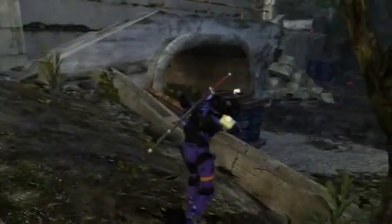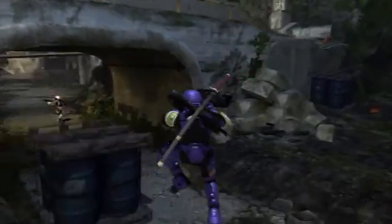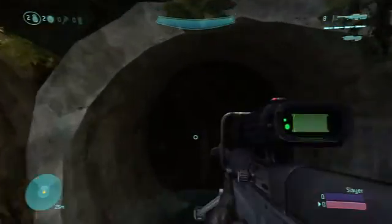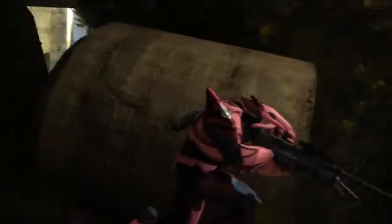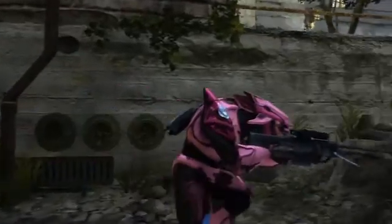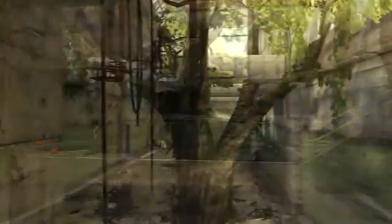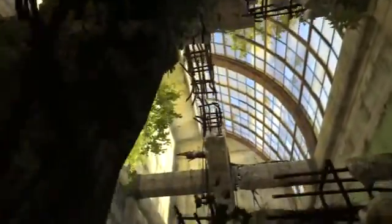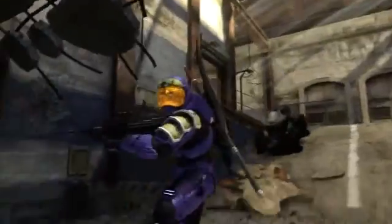Pretty much every area has got at least two ways in and two ways out. This little back area was designed, by the nature of the map — we kind of needed a safe place for people to spawn in when we were doing one-way CTF. Vic and Cam did a really good job on this map. There's a lot of destruction and you just don't get hung up at all, and it's really important in a multiplayer map that that does not happen.